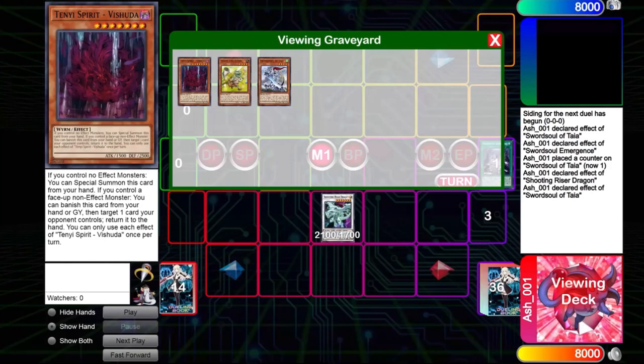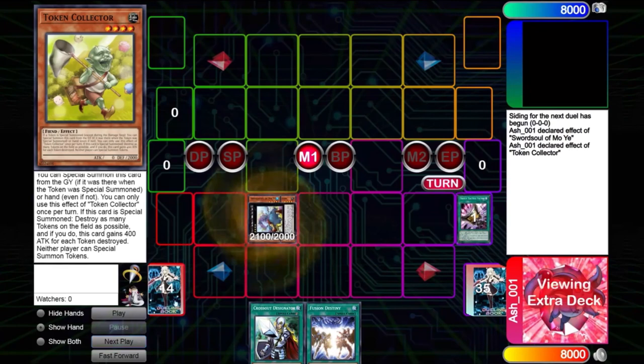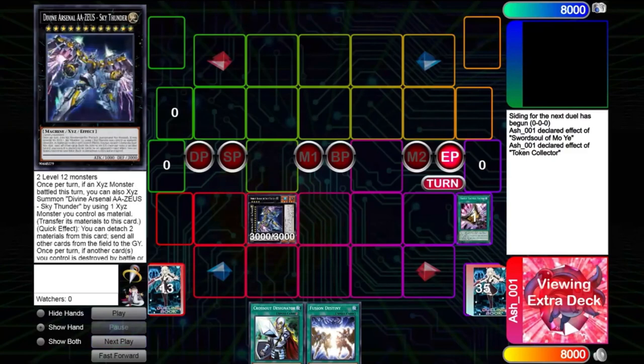You can do either or both of those things — they really help the combo. If you want to play against Token Collector, which is also one of the deck's main weaknesses, you can use Talents to steal your opponent's Token Collector, go into Baguska, stall a turn, and then go into Zeus the following turn and just play like that.